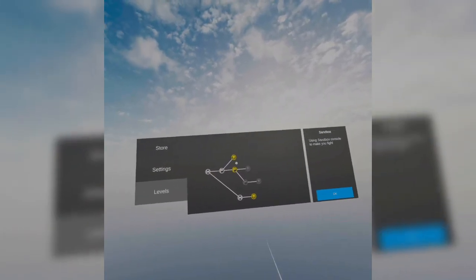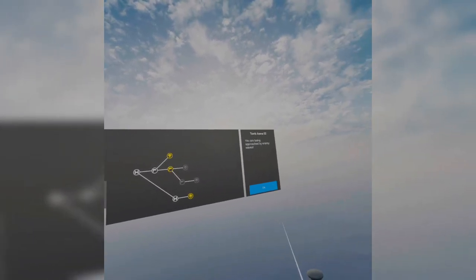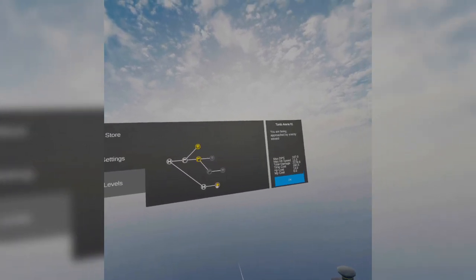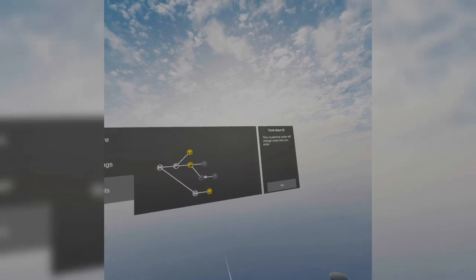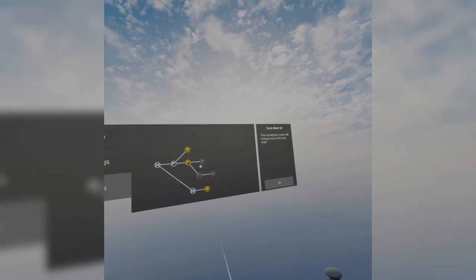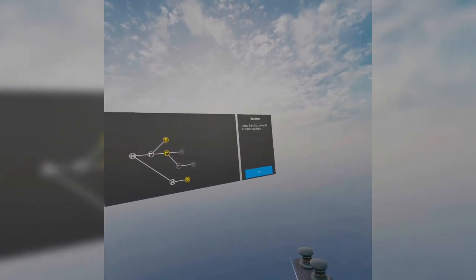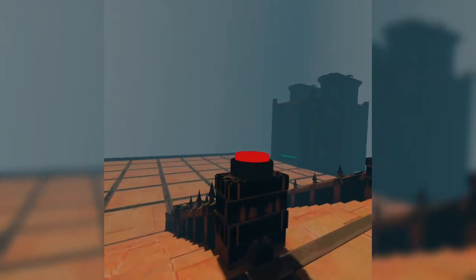Using the sandbox console to make you fight — that's the one where you're being approached by enemy waves. One of them is mysterious, no change every time you enter. There's also a parkour tomb maze — yeah, I may avoid that one later. Alright, let's do this and see what this looks like. That's the struck battle.